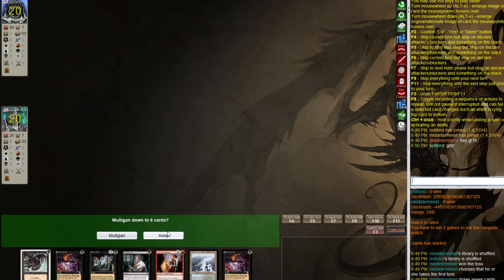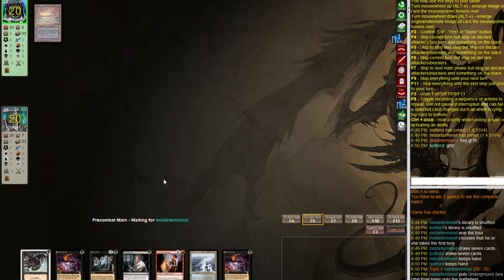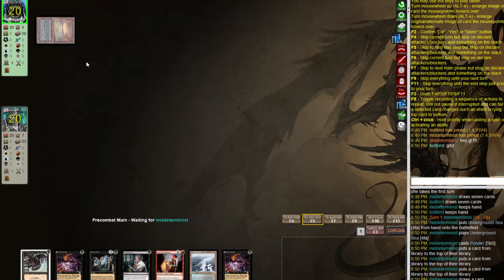We're in another match — I thought we were fortunately on the play, but wait, we're actually on the draw. I wasn't paying attention — that was my mistake. It's still keepable though. We have some turn-one disruption and if we get a free spell we can go for Phoenixes — it's a little risky since they have an Island out so we know they're on blue and they can Daze us.